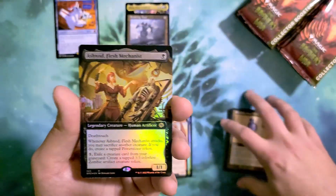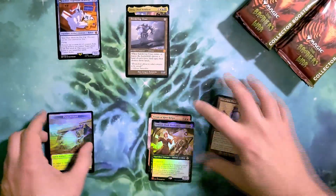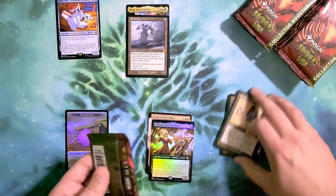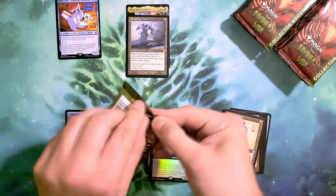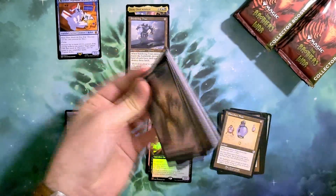Ashnod's Flesh Mechanist is going to be our extended art foil. Not a horrible pack to start with, but definitely not an A grade.